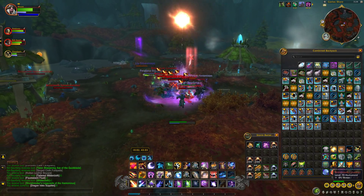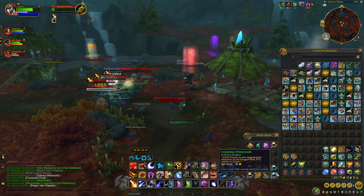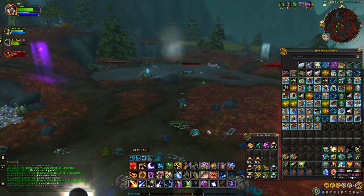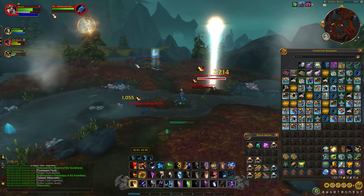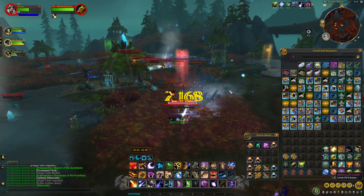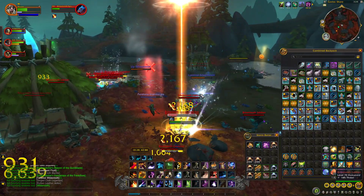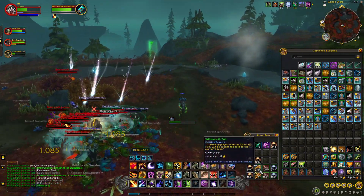The ones we're obviously trying to get are the cloths — they sell for a lot more. The frostbitten wilder cloth is selling for about 18 gold each, the wilder cloth by itself is selling for about 9 gold each, and then the tattered wilder cloth is selling for about 90 copper — basically worthless. The bolts are selling for about 5 gold each depending on the rank.